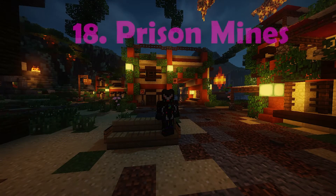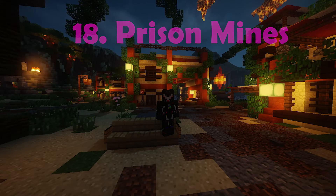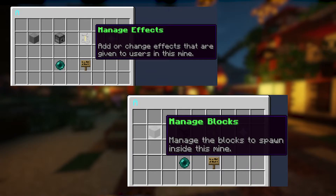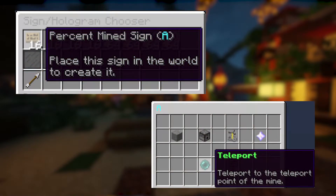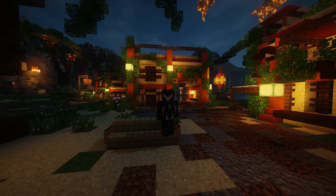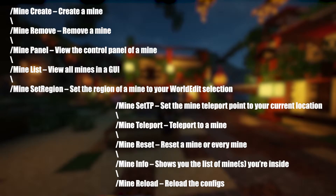On the 18th place we have Prison Mines. Prison Mines is a simple but customizable prison mine management plugin. Prison is a fun game mode in which players are spawned in a mine and have to mine enough blocks and ore to level up to the next mine. Prison Mines allows you to create a fully functional prison mine system and customize it to your liking. You can create and manage your mines in an easy to use GUI, where you can reset the mine, manage potion effects, manage the blocks that spawn in the mine, teleport to the mine, place signs and holograms, and more. Here is a list of some useful commands for this plugin.